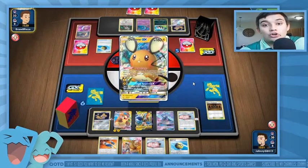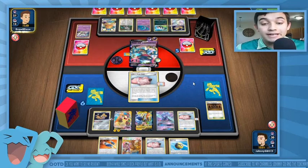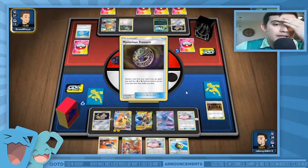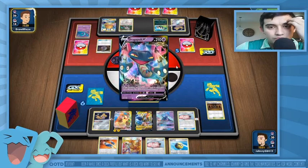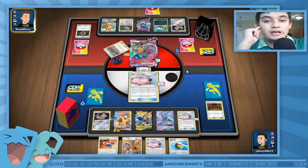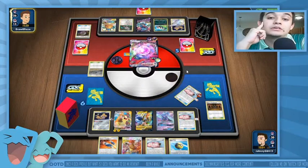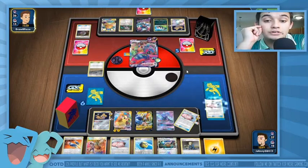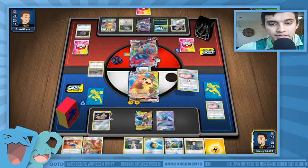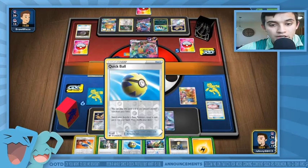I get a Poké Doll and a Guzma & Hala. Guzma & Hala gets me Thunder Mountain, a Spinner, Special Energy, and a Tool Card — actually not bad. I can discard Quick Ball and Custom Catcher to get the Special Energy and Tool Card. Here comes Dragapult V — it can put five damage counters anywhere. Max Phantom is going to take out the other doll most likely.